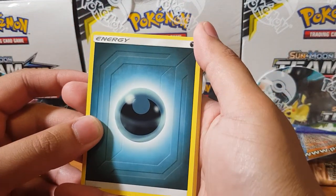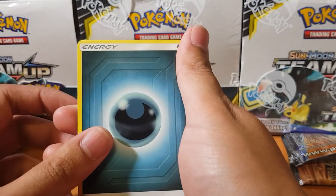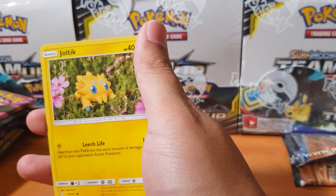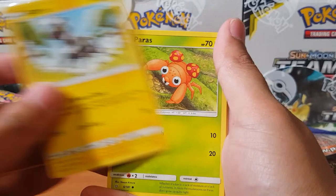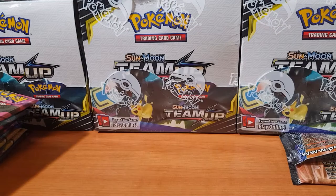I just noticed they've changed the actual energy cards — look at this, they've got this cool design that makes it look more retro. Cards in this pack include Kangaskhan, Miltank, Joltik, Blitzle, Paras, Volbeat, Electrode, and Beedrill.